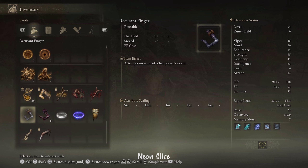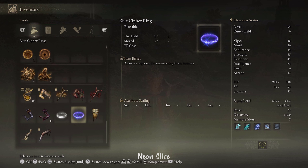The Recusant Finger is found much later in the game — I won't spoil it, but let's just say it's very up north, past the mage place. Now let's talk about the white cipher ring and the blue cipher ring. If you're invaded, you can activate the white cipher ring and it will send out a request for a hunter to help you hunt the red phantom that has invaded your world. This only works if a player has activated the blue cipher ring, which answers the request. Anyone with the blue cipher ring within your soul level will answer the call.